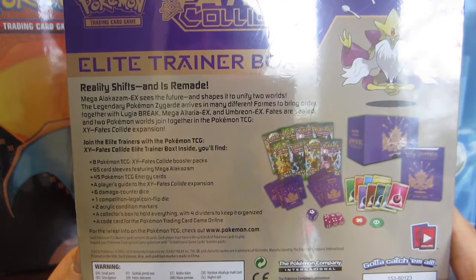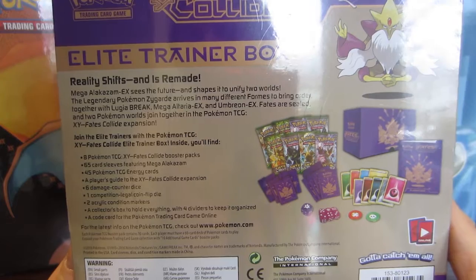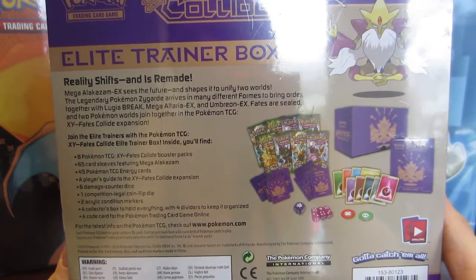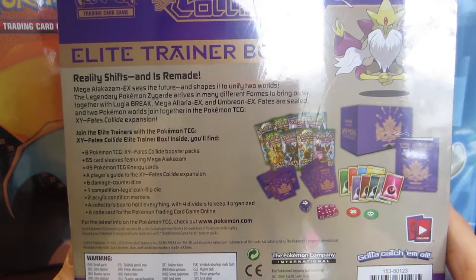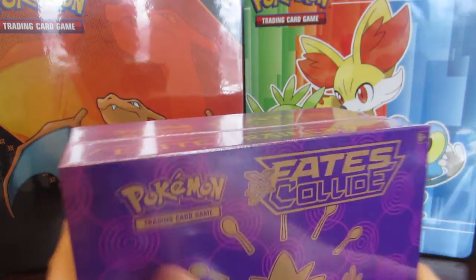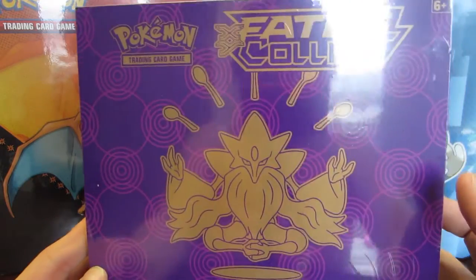It's got eight Pokemon TCG booster packs, 65 card sleeves, 45 energy cards, a nice player's guide for the Fates Collide expansion, six damage counter dice, one coin, two acrylic markers, and the collector's box to hold everything with the dividers, and of course the TCG online code. That is super amazing, so let's get this open and hope we get some amazing things out of Fates Collide.